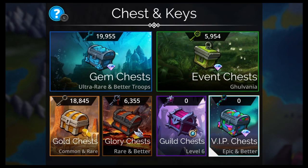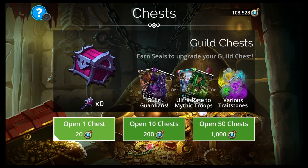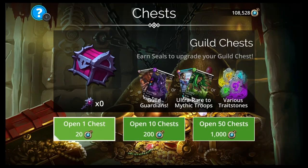I'm going to be going for the guild chests because they have the highest chance of getting the mythic — a 0.11% chance. If you're in a good guild and you're on chest level 6, you should be able to open some of these and get the highest chance at getting the mythic.